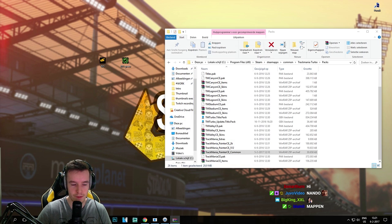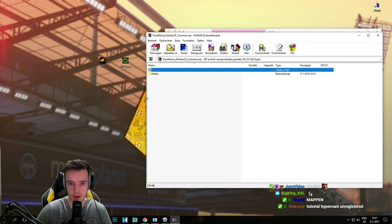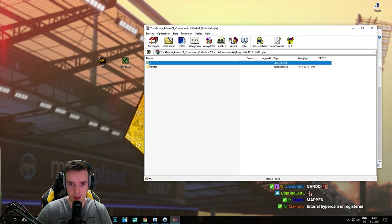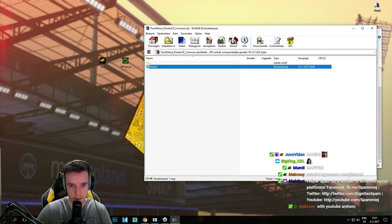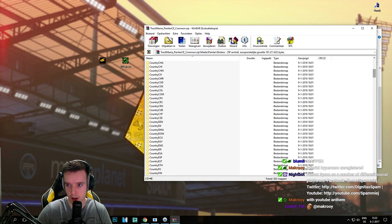Open this zip file, and once you're in here, click through the folders until you reach 'Painter'. Here you see two folders — we want to go to 'Stickers', and here you find all the stickers that are available in the game.